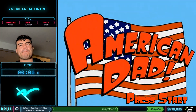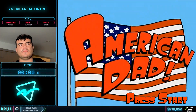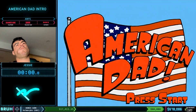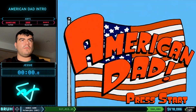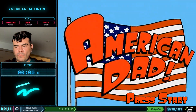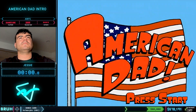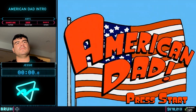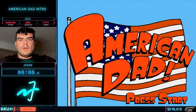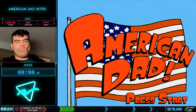Jesse's going to be using a strategy called momentum buffering, in which as Stan's coming out of bed, we're going to pause like crazy, and that's going to tell the game to store all of Stan's momentum in between the pauses. Once we let go of that pause button, Stan's going to go flying through the window, through the car, and down the street towards the CIA headquarters. It's really funny to see — if we get this right, it should be a sub five second time. So let's see if we can do this. Alright Jesse, whenever you're ready.